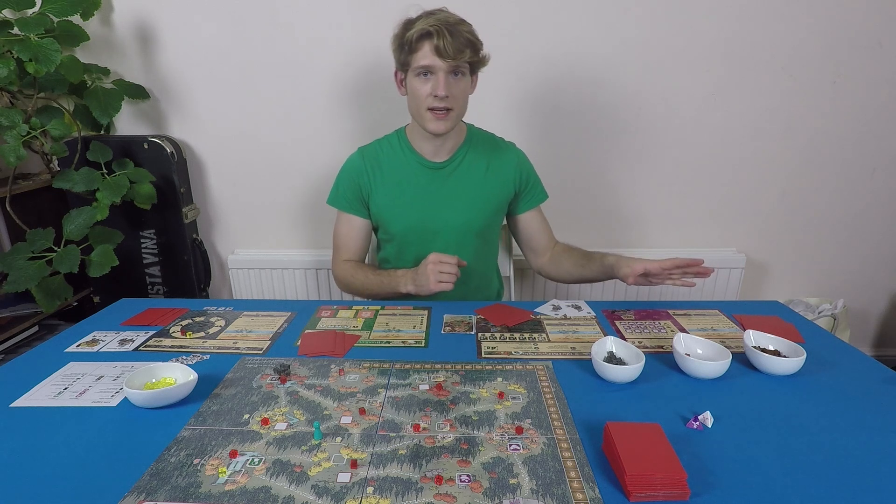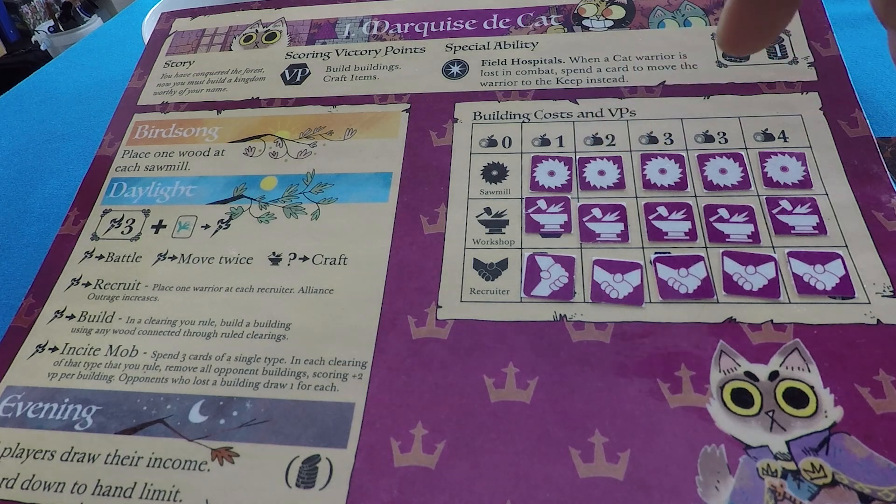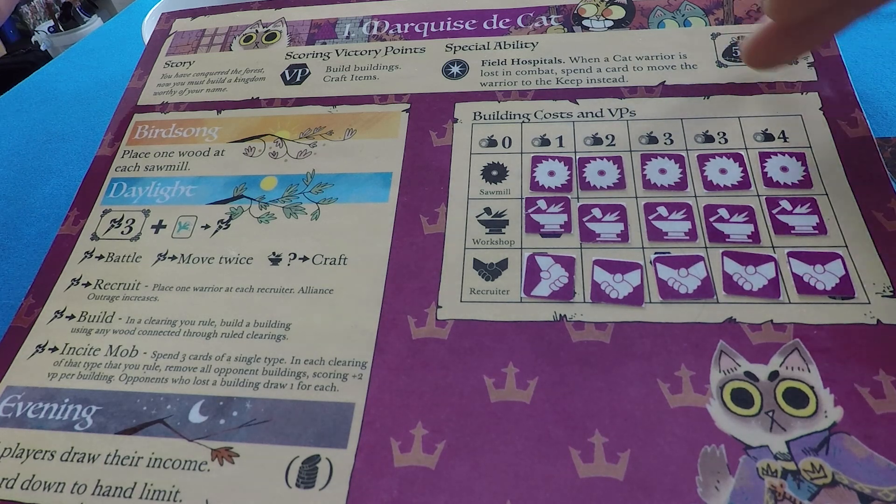Let's look at the Marquis de Cat in more detail. The player board gives you a little story, tells you how you score victory points, describes a special ability, and gives your starting income and hand size. Note that income in this game refers to cards — so income is your card draw. You draw a number of cards equal to your starting draw of one plus any other income gained over the course of the game, which you gain by building recruiters.